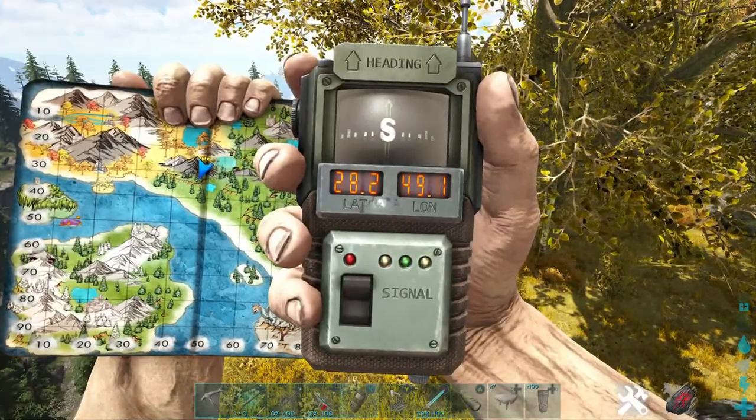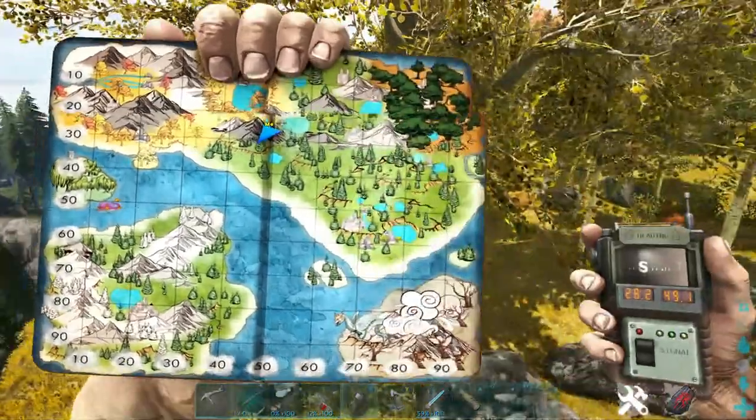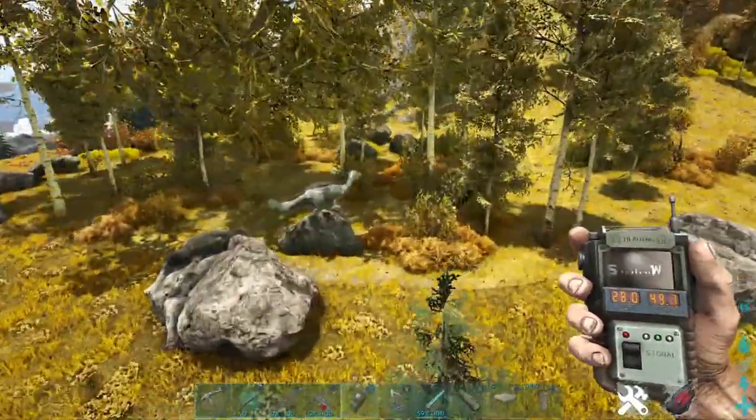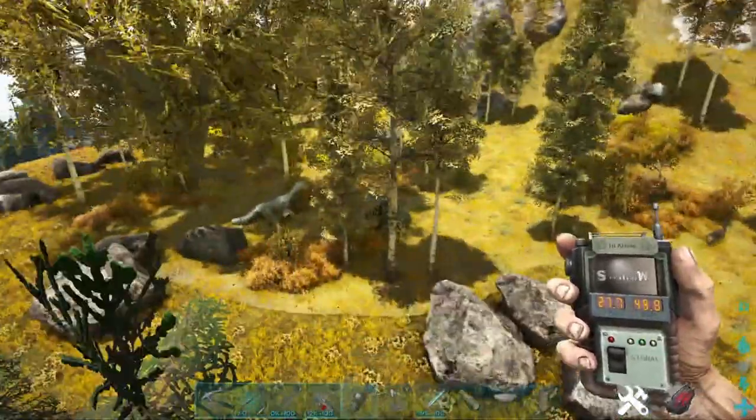Found ourselves another Ferrazino at 28.2 latitude, 49.1 longitude. Here's our location on the map. Once again, in these yellow tree-looking areas, right above this waterfall.